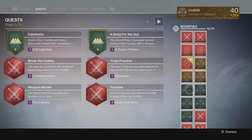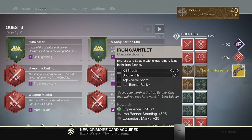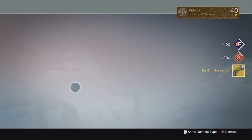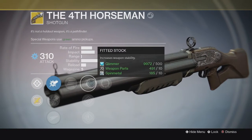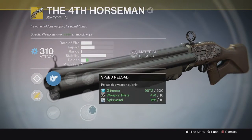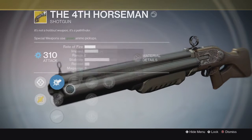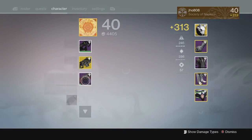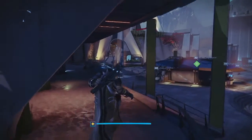Finally on our last Crucible Reward for the week on my Warlock, we were able to get ourselves our only Exotic. I got the 4th Horseman Exotic Shotgun and it came in at 310. I actually didn't have a 4th Horseman before this — as you saw, I got the Grimoire card for it, so that was pretty cool. I can add it to my collection. The Range stat on it looks pretty terrible so I don't know how good it is even in PvE, but it looks pretty cool as a Shotgun and I can at least add it to my collection.